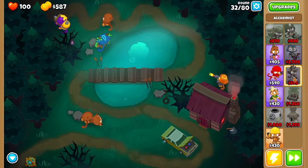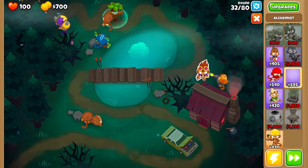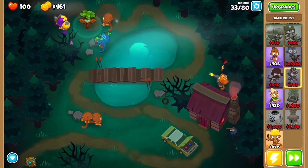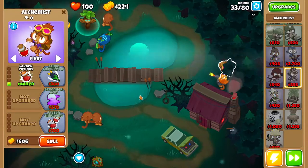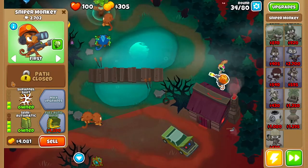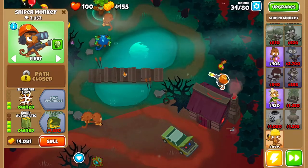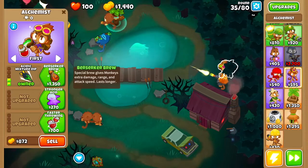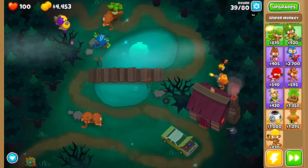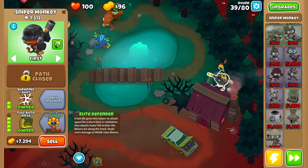Then finally we want to get Semi-Automatic. As soon as you get Semi-Automatic, you want to get yourself an alchemist. Drop this alchemist right next to this sniper, as far away from the rest of the towers as possible. We're going to go Larger Potions, then Acid Mixture Dip — so now the sniper monkey can damage lead balloons too. Then we're going to go Berserker Brew.